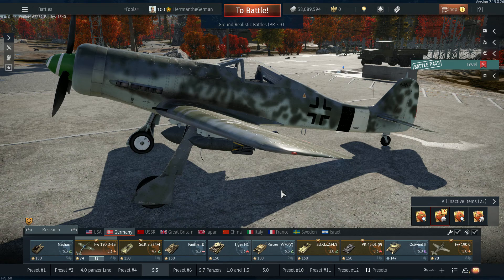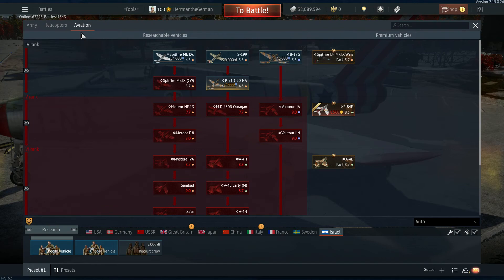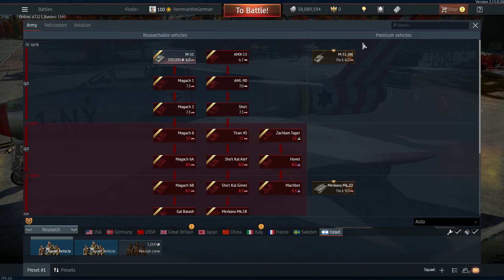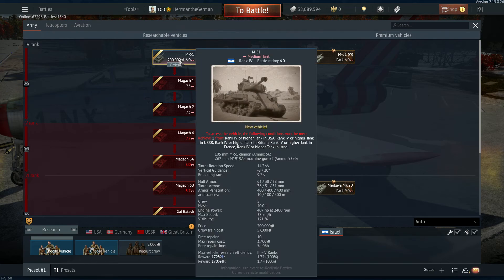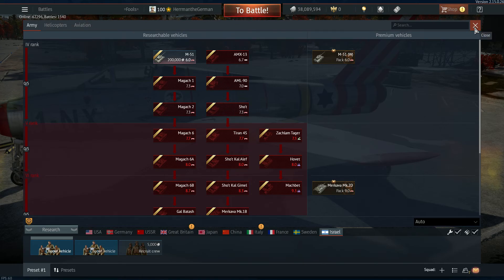No changes at all to maps — no map rework, which a lot of people want. And with Israel, I've just played 50 battles at 5.3 and I'm constantly facing 6.0 against these things. What's the point of armor angling, Gaijin? You angle your armor to try to protect yourself, but 400 millimeters of HEAT from a 105 millimeter post-war gun — yeah, just a little frustration on that end.